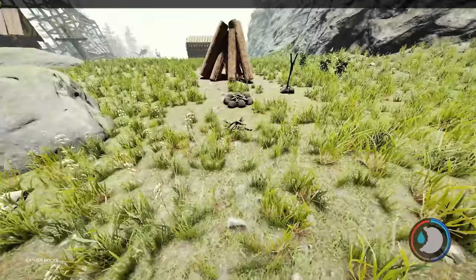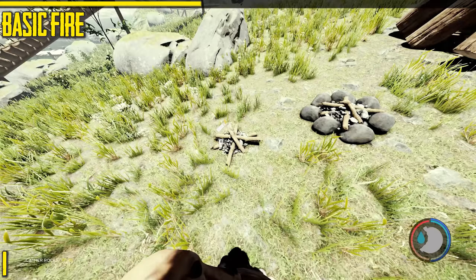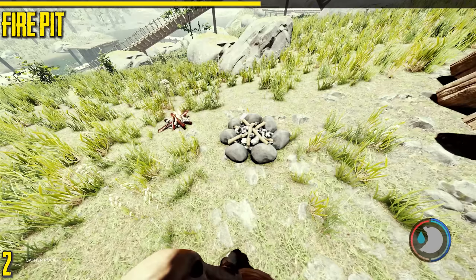First is the basic fire. This is very cheap to make, very good for cooking meats, and very good in caves because you don't really have access to rocks down there but you do have sticks. With fires you can add items like cash and stuff to make them last longer. Next is the fire pit — basically an upgraded version of the basic fire. It just lasts longer and looks a bit better. If you have a proper base it's probably better to build this one.